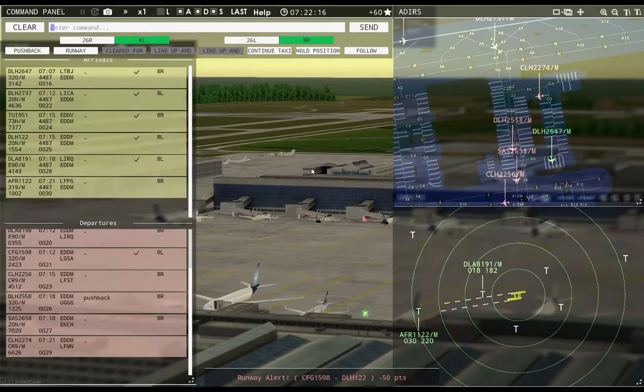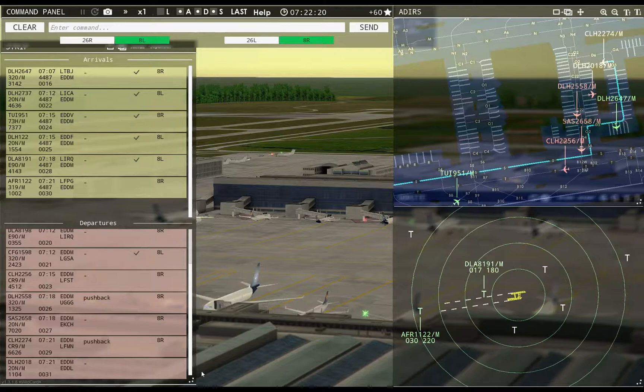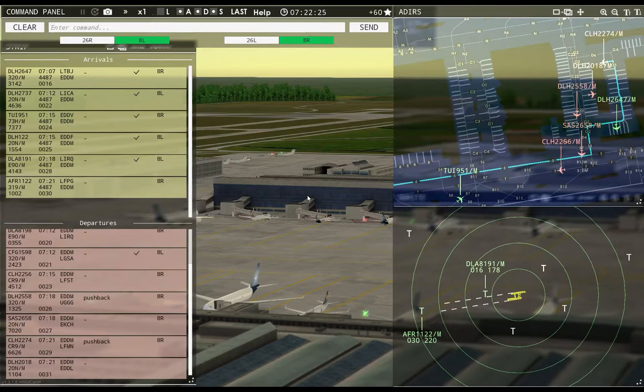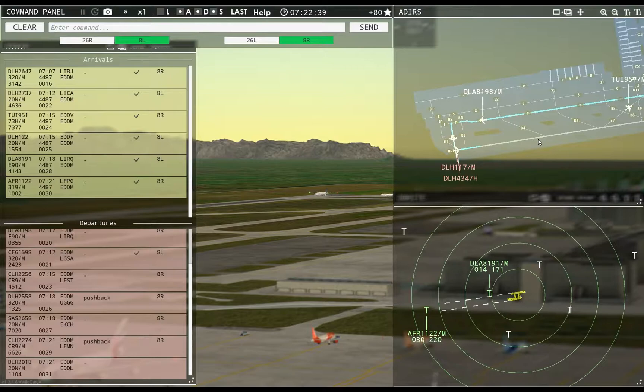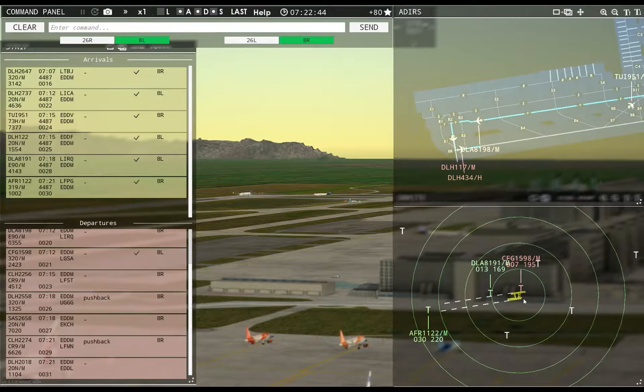Hansallin 2274 pushback approved, expect runway 8R. Air France 1122, runway 8R, cleared to land. Lufthansa 434 heavy, runway 8R, cleared for takeoff. Lufthansa 117, runway 8R, line up and wait — don't forget to do it this time. Condor 159R8, contact departure. Good morning.